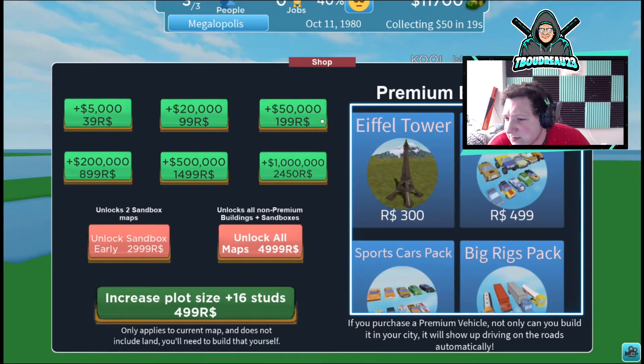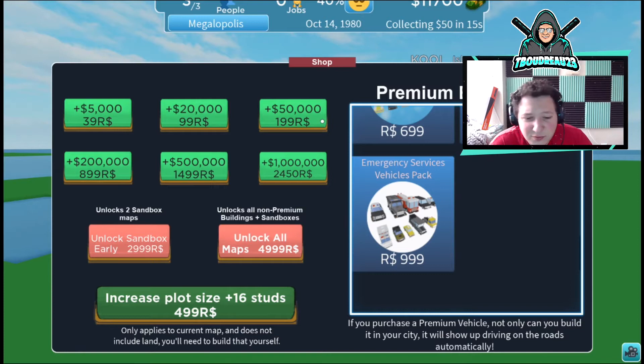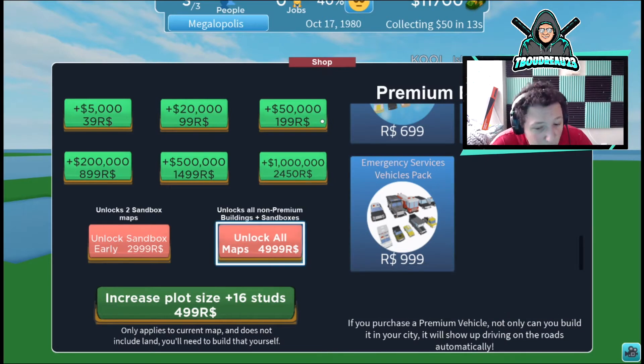You can buy road trip van packs, Big Ben, Triumphal Arc, UFO, all kinds of little things. There's also an SUV pack. To unlock everything in the game it costs five thousand Robux, which is kind of crazy — already thinking about that kind of stuff.